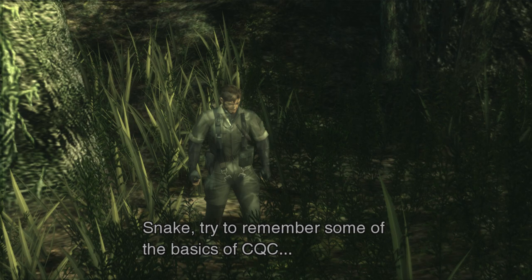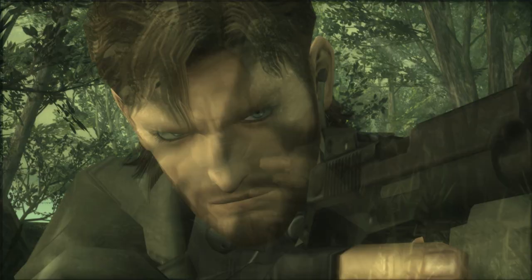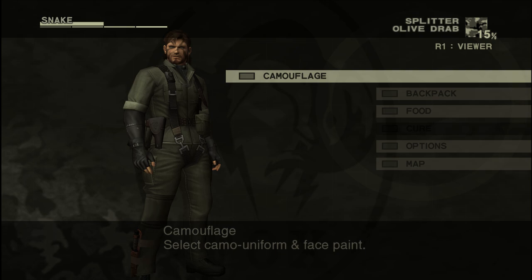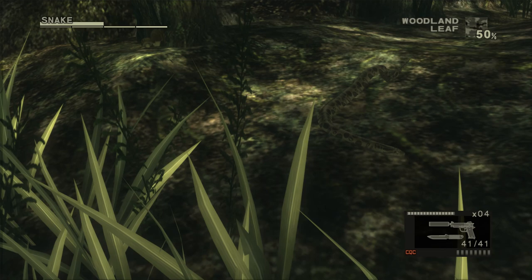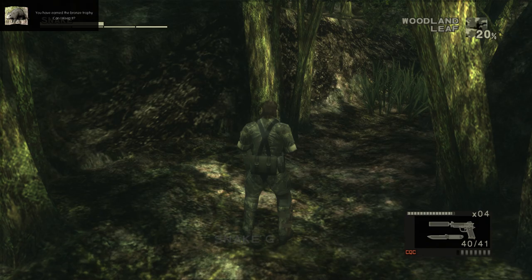Snake, try to remember some of the basics of CQC. Commencing Virtuous Mission now. Of course, one of the greatest aspects of this game was the camouflage system in the backpack, allowing you to mix and match different items — use them to your abilities, whatever you feel like, as far as different types of radar and different types of weapons and side things that you can use to make your experience better.